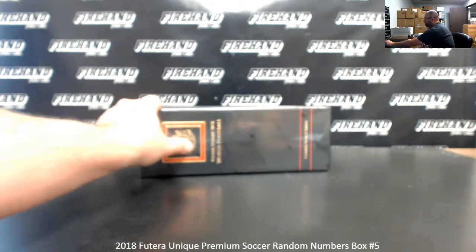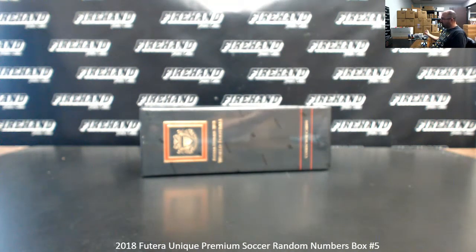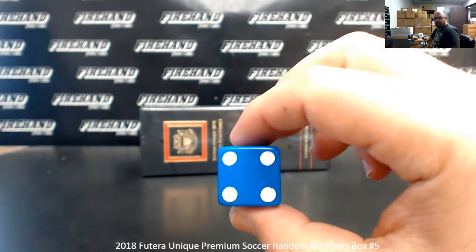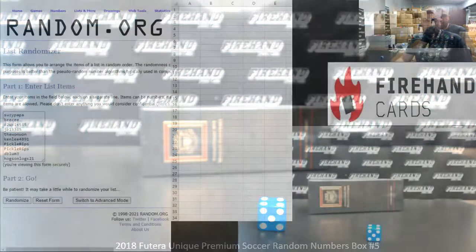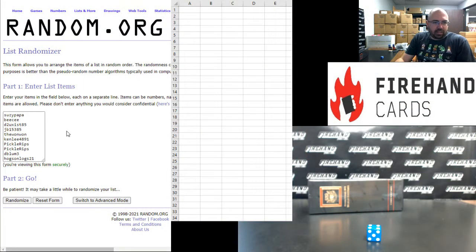All right, so 10 spots. Let's see how many times we'll randomize the list of participants — get your serial numbers. We randomized four times. Susie Poppa up top, Hogs and Logs at the bottom. Here we go.